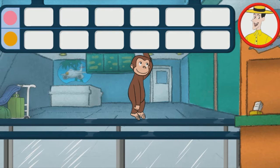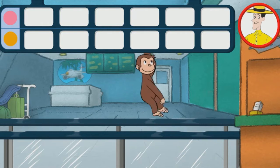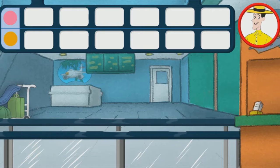George is at the airport borrowing hats to make a graph as people pass by. Click on all the pink hats and orange hats.